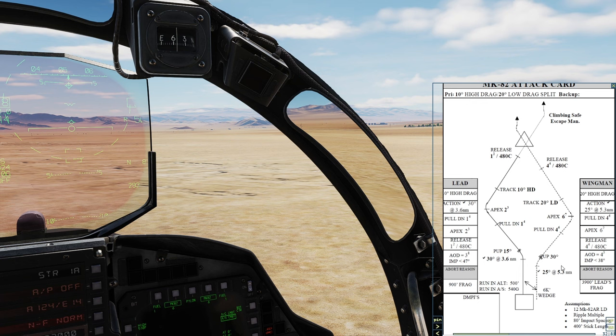Hey guys, we're back in the jet now. So what I'm going to do is walk you through the attack card. The first video in this series is the Mark 82. We're going to do the 20-degree low drag side of the card. This whole card is intended to be more of a two-ship element, where one goes high and one goes low. But in this case we're going to do each one individually, and I'll do the 10-degree high drag in a separate video.